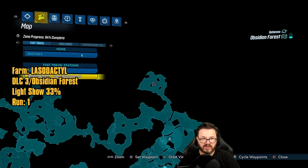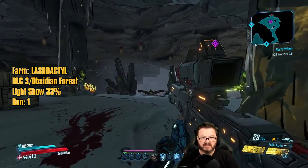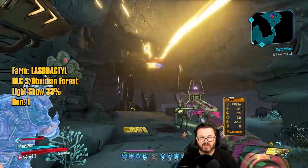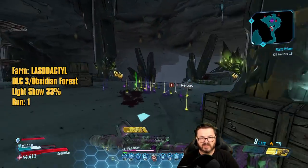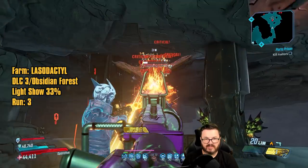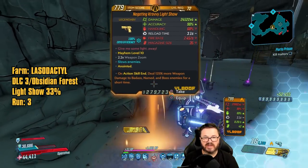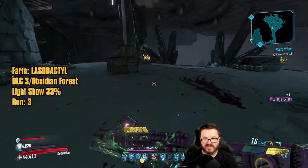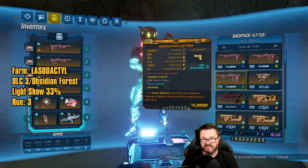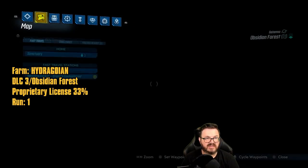To farm the Light Show, starting from the fast travel station in the Obsidian Forest, head over to the cave where Lazodactyl spawns. Come into the cave and when Lazodactyl spawns, back up toward the entrance — it will always come over to you, keeping the loot on the floor and not off the map edges. We got a cryo Light Show. It's one of, if not the best, pistol in the game.